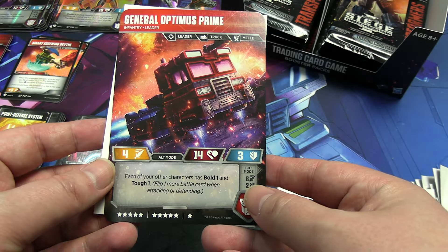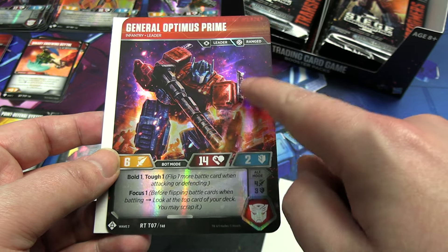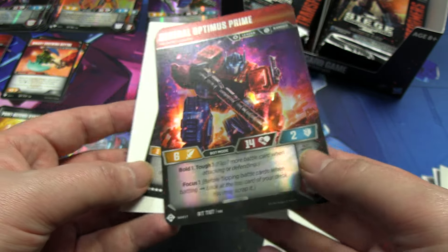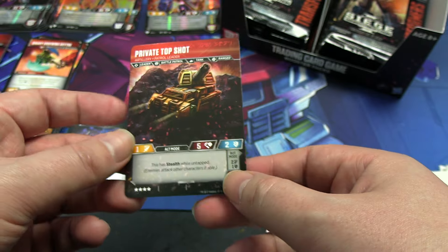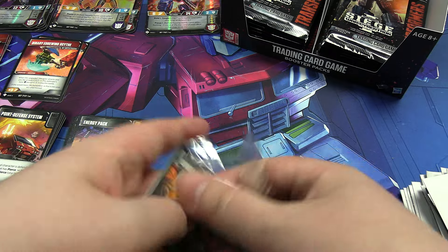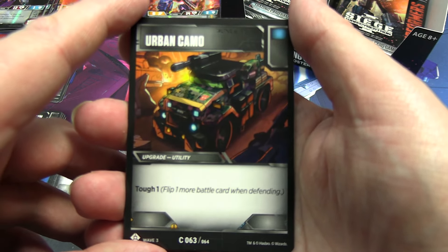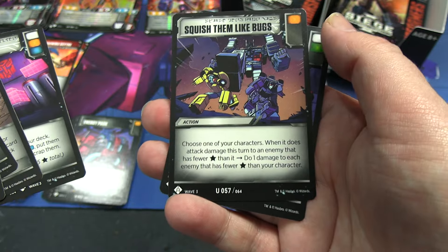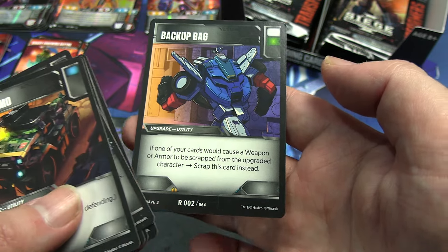Next pack it's Hound — Cybertronian truck Hound, nine stars, and he is a common, which I'm fine with. We got Laserbeak to go with Ravage earlier — same rarity, common. If you want to run Soundwave, there must be a Soundwave in this wave since they're his cassettes. Battle cards include Pep Talk, Basic Combat Protocol, Battlefield Report, EMP Wave, Sturdy Armor, and the rare is a secret action called Infiltrate, featuring Ravage. We're about halfway through the box at this point, maybe just over.